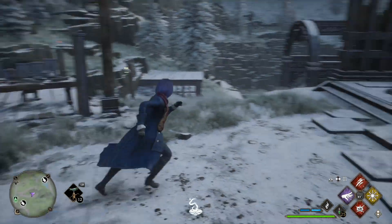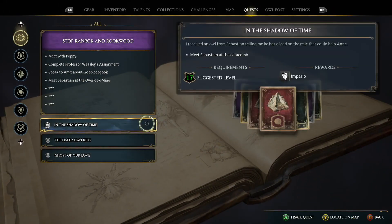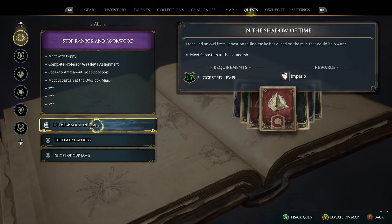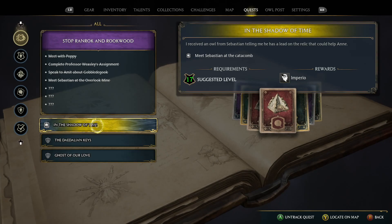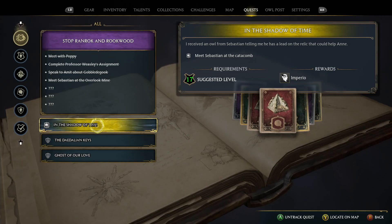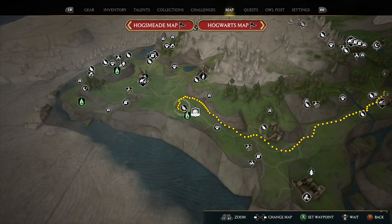I'll double check the quest log — the last one here will be with Sebastian, so this will be the final quest I do today. It looks like we're going to get another curse as a reward. I'm expecting to still have the option to decline it, which I will do. Let's go ahead and grab Sebastian — he's over there and we head to Feldcroft.